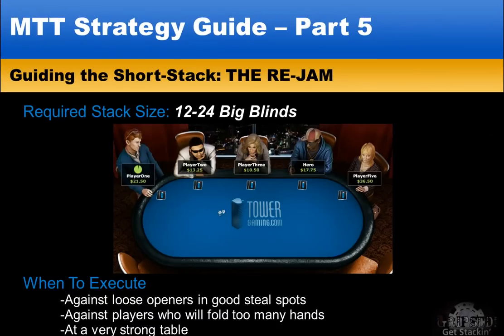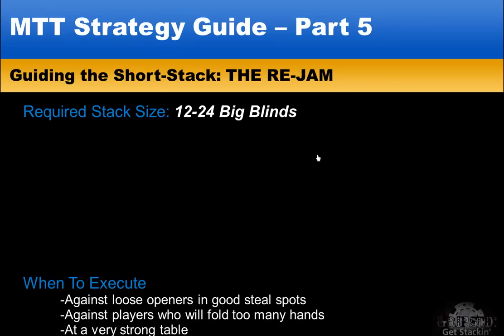Now let's look at the re-jam, which is similar to the jam in that we are jamming all our chips in the middle, but with this play we are jamming over an opener. We see a loose player in the cutoff opening to steal the blinds and we in the small blind say no — ship it in and pick up the pot. For you to have fold equity and your opponent not to be priced in, you must have more big blinds than with the shoving stack. The proper stack size for the re-jam is 12 to 24 big blinds. With this stack size you can make jams and re-jams in good spots, but you should not be opening light to steal the blinds.